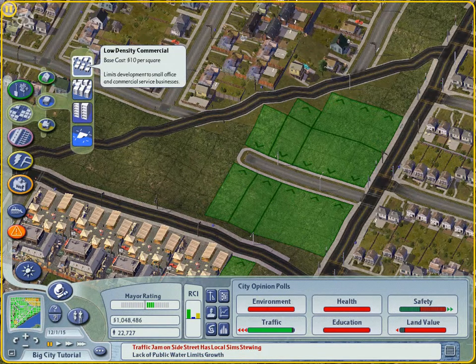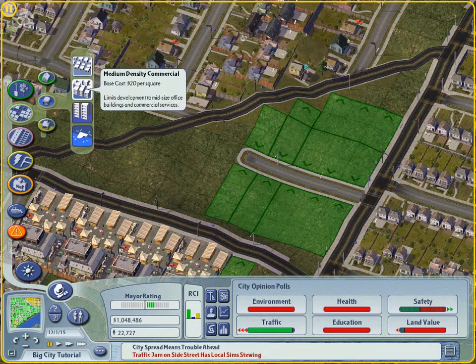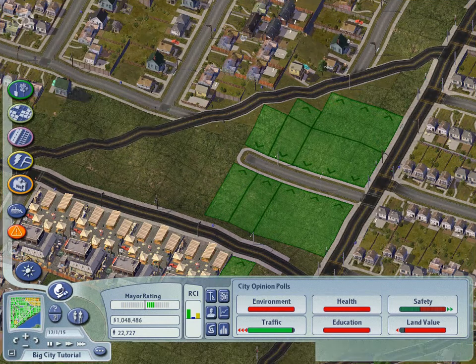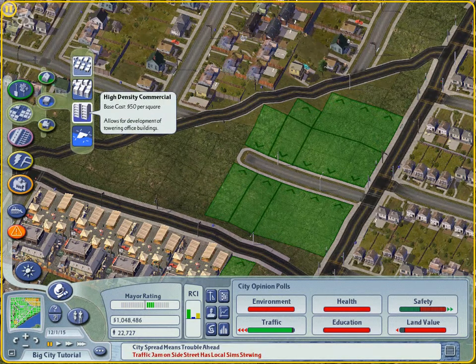Commercial zoning density choices are: low density commercial, which is for the mom and pop stores, gas stations, and other small businesses. Medium density commercial includes medium size office buildings and stores. High density commercial is for large office buildings, mega stores, and skyscrapers. When it comes to commercial zones, I have one word for you: rezone. You can rezone higher density zones of the same type over existing areas without destroying what's already there. When conditions are right, higher density buildings will develop alongside and over current structures.